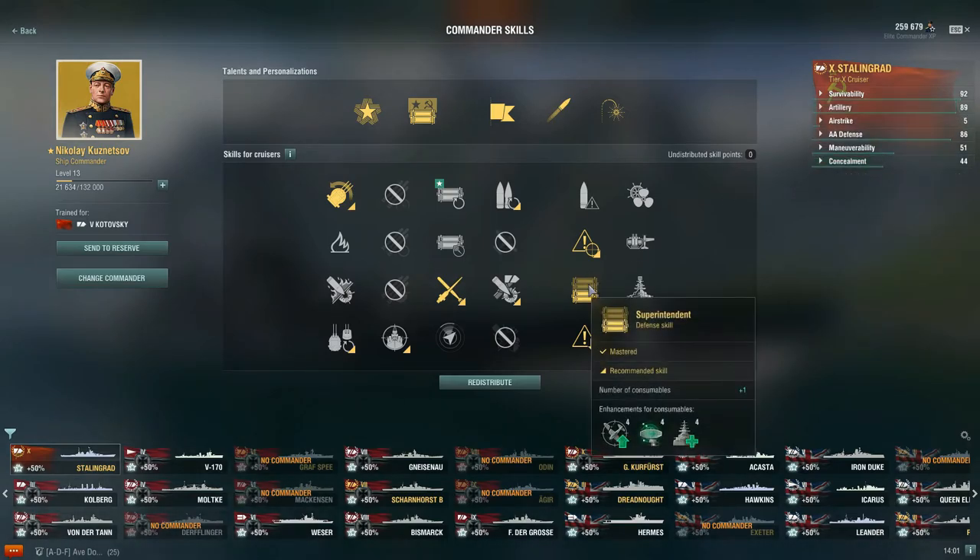That's the 10-point build. After that, for a 13-point build, I've gone for Superintendent — so we get up to 4 heals, 4 radars, 4 defensive AA fire consumables. I have consistently found myself using all of my heals in most battles with how I position and try to support my team. So I definitely recommend going for Superintendent.